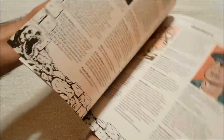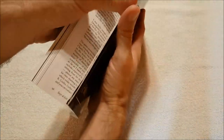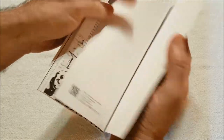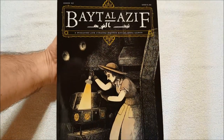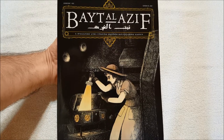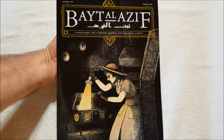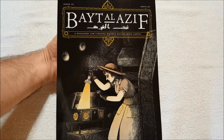And there are our contributors — very nice. It's a heavy book: 96, 98, 100, 102, 104 pages — 104 pages for issue 2 of Bait al-Azif, probably mispronouncing it. Anyway, there you have it — there's issue 2. I'm looking forward to reading it. Thanks for watching everybody, as always I appreciate it, and I will talk to y'all next time.